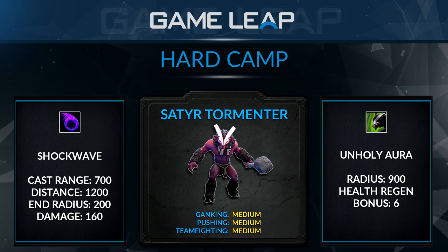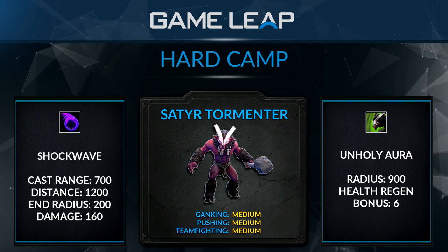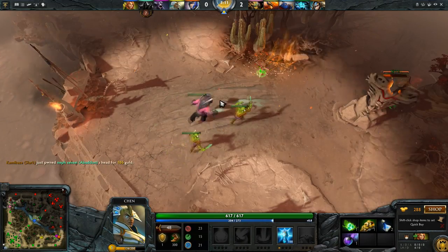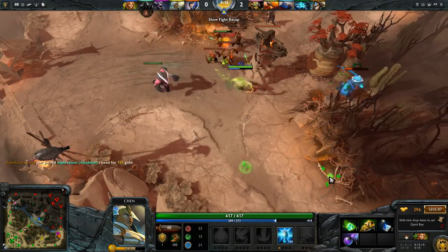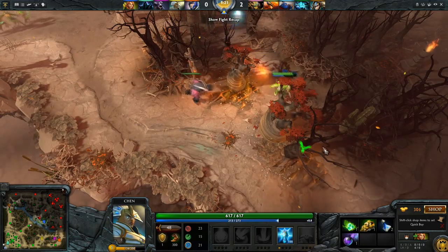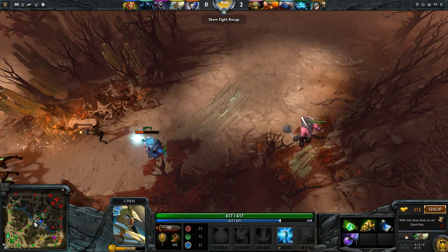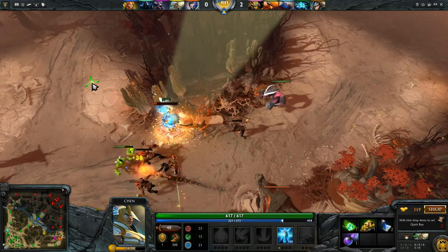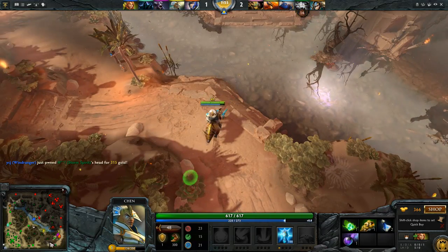The Hadouken is 100 damage, which is huge early game, and he has an aura called Unholy Aura that's basically a ring of health regeneration. So if you get this guy as your first creep camp, it's basically your job to send him mid and win mid for your team. His right-click damage is respectable, his Hadouken is 100 damage, and the Unholy Aura lets your mid trade last hits very well with the opposing mid. It's basically an unwinnable lane if you send a Satyr Tormentor to your mid lane. Send him mid or at least to your safe lane to help them.